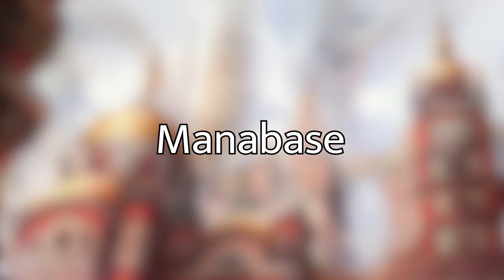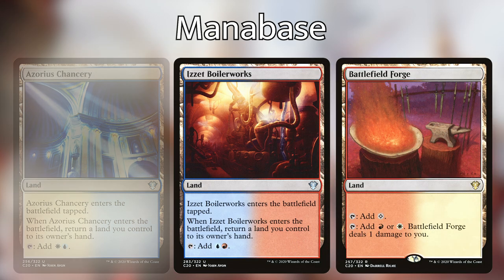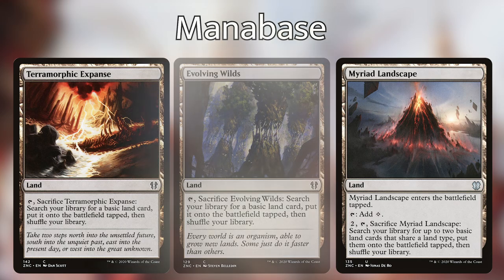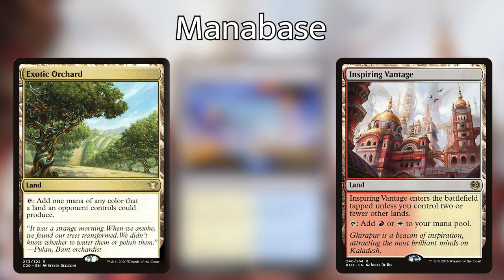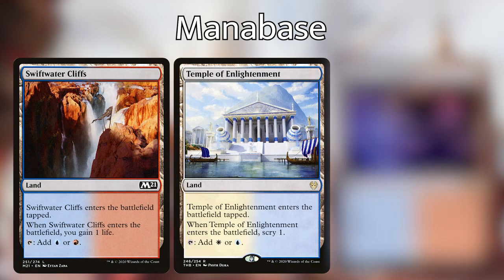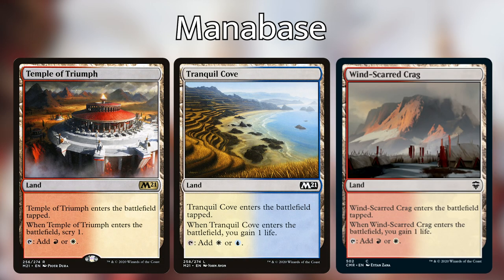Finally, let's go over the mana base — I've tried to keep it incredibly budget. If you have shock lands or fetch lands, obviously put them in. We're playing bounce lands with Azorius Chancery and Izzet Boilerworks, and then Battlefield Forge, Command Tower, Evolving Wilds, Myriad Landscape, Terramorphic Expanse, Mystic Monastery, Inspiring Vantage, Exotic Orchard, Prairie Stream, Shivan Reef, Swiftwater Cliffs, the three temples — Temple of Enlightenment, Temple of Epiphany, Temple of Triumph — Tranquil Cove, Windscarred Crag, eight islands, four mountains, and five plains.